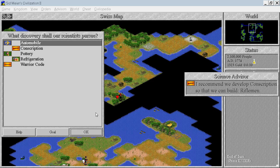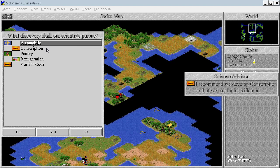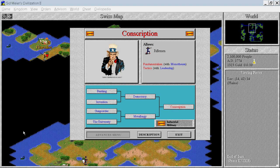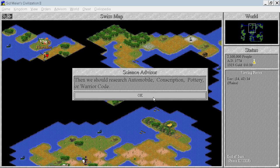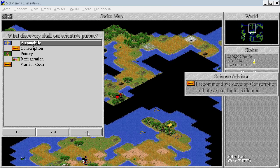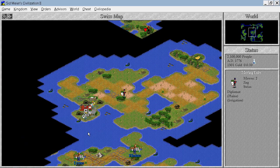We can now research automobile, which enables us to build super highways. Not so useful because we have a lot of ocean squares, but it leads to mass production which we also need. Conscription — I would say not just yet. Let's see what we need for computers: we need automobile and conscription. Let's do automobile then.